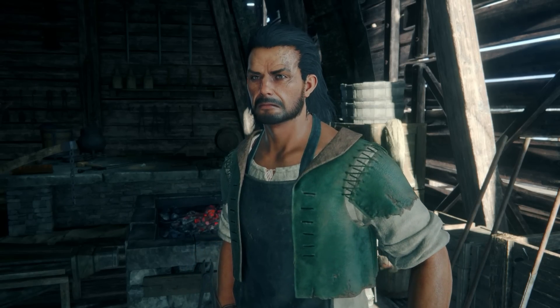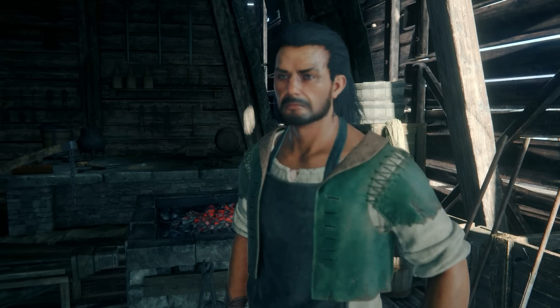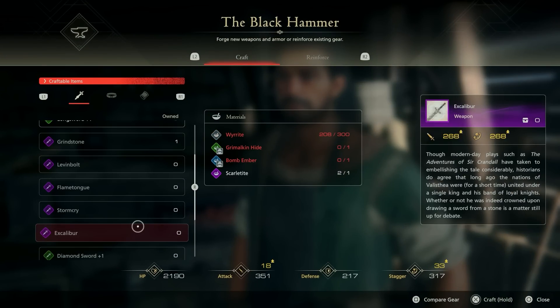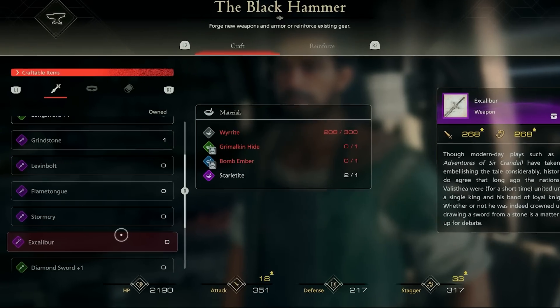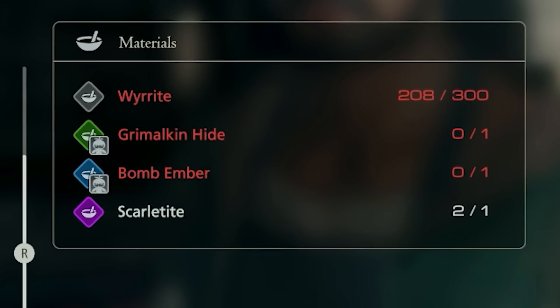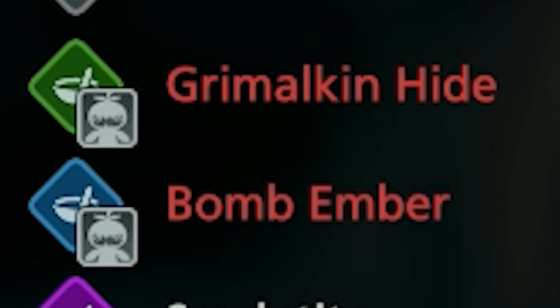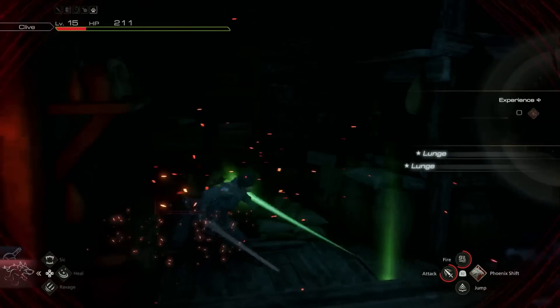Now, in order to see this design, click on Blackthorn and hit Use the Forge. Hover over the weapon Excalibur and you'll see that you're going to need 300 Wyrite, 1 Grimalkin Hide, 1 Bomb Eater, and 1 Scarletite. If you zoom in on Grimalkin Hide and Bomb Eater, you'll see a specific symbol indicating these are going to be specifically from certain hunts.